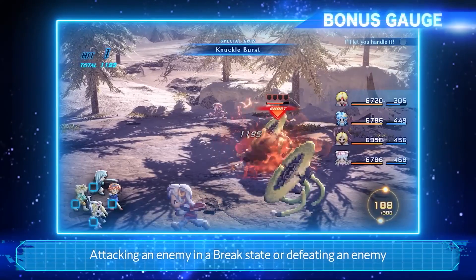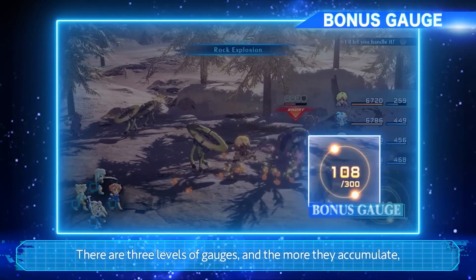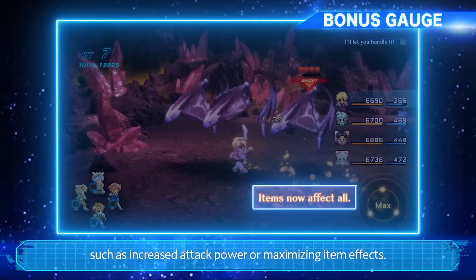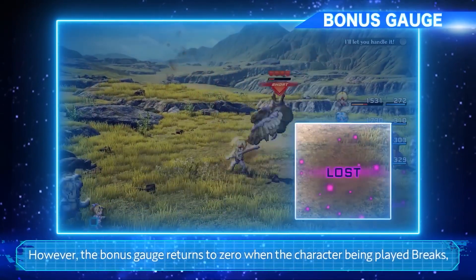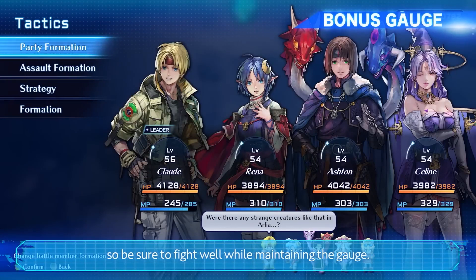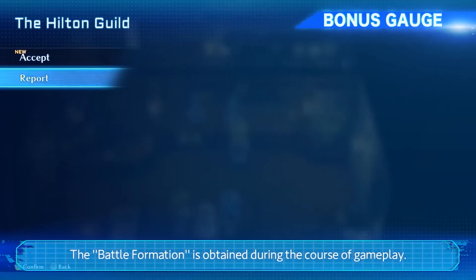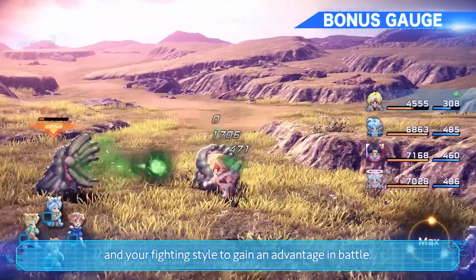Attacking an enemy in a break state or defeating an enemy also accumulates a bonus gauge. There are three levels of gauges, and the more they accumulate, the more favorable effects they can bring to the party, such as increased attack power or maximizing item effects. However, the bonus gauge returns to zero when the character being played breaks, so be sure to fight well while maintaining the gauge. In addition, the effects can be switched by changing the battle formation. The battle formation is obtained during the course of gameplay. Find the formation that best suits your party and your fighting style to gain an advantage in battle.